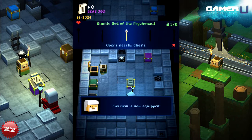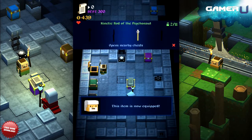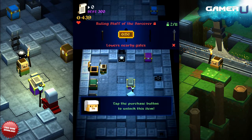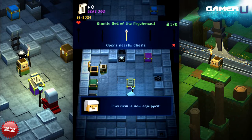When it comes to your character's staff, there are a number of different options you can choose from. Some help to handle dangers while others reveal traps ahead. However, one of the most useful staffs to purchase in the game is the Kinetic Rod of the Psychonaut, as it offers you the ability to open nearby chests. This is an extremely useful ability as it keeps you from chasing after too many risky chests and helps you to bring in a lot of coins quickly.